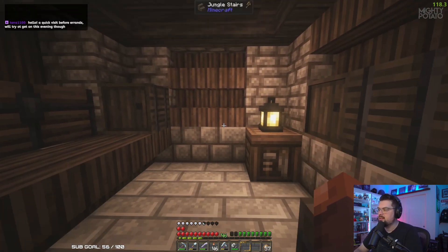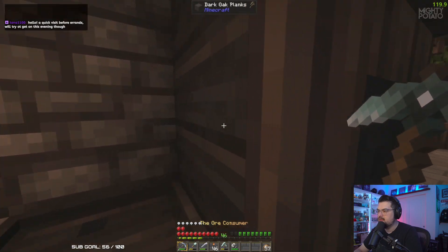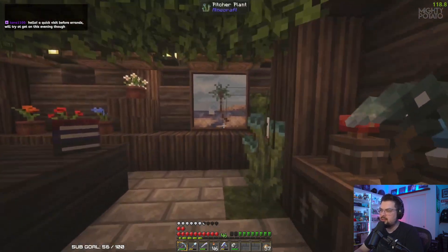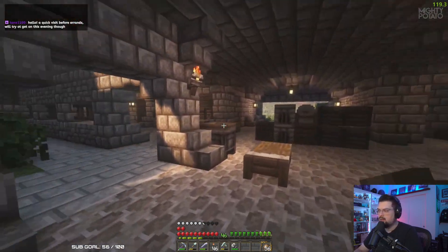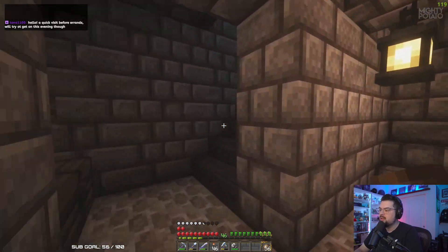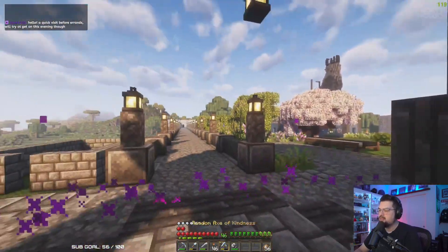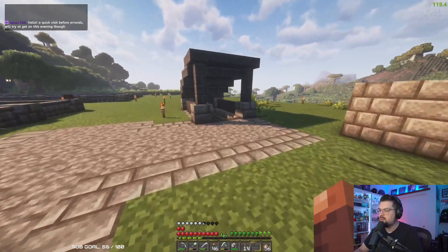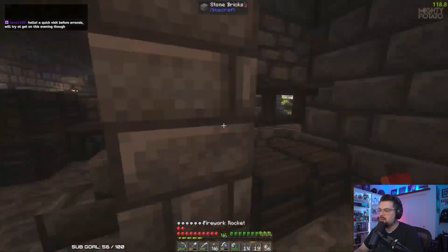I've also toyed around with the idea of making a light you can flip on and off, but then I'd probably need to put something here. I think it's probably easier to just leave a lantern in there. But first, before we get into moving all this stuff over and working on whatever goes in that little hole, I want to explore the rest of Nubtown because I have not seen the rest of it. Let me go grab my other fireworks so I can fly around.